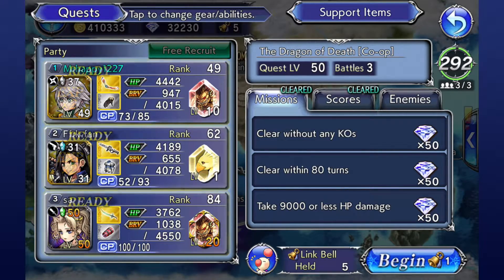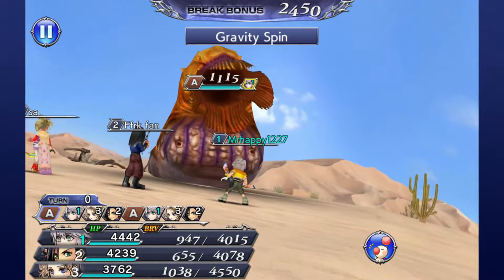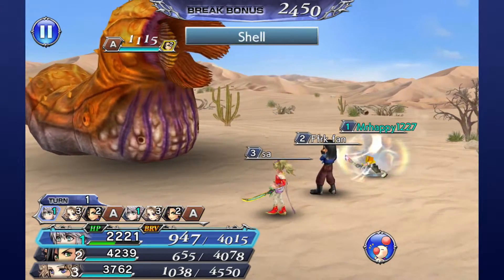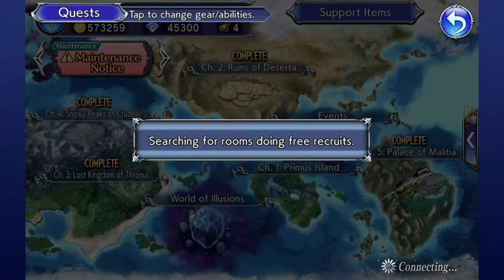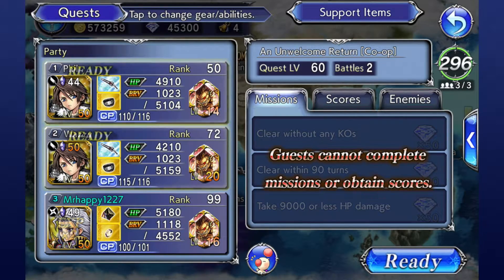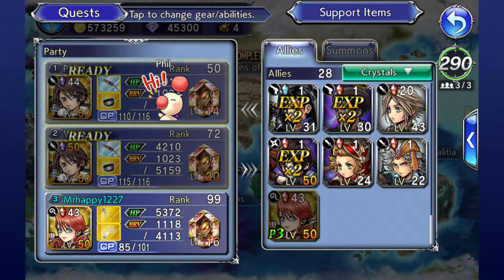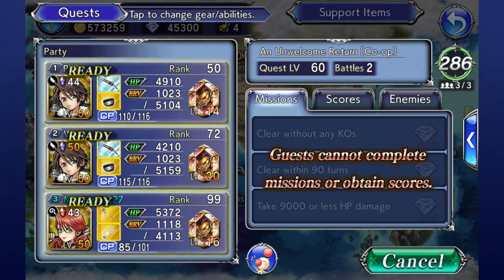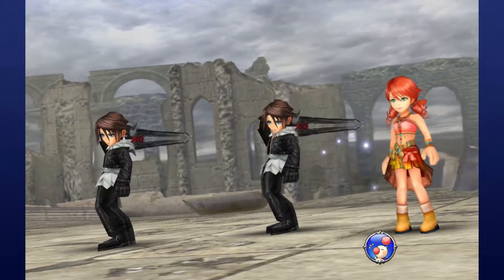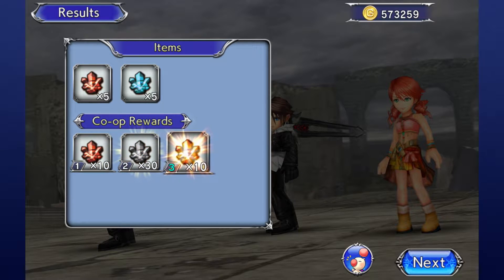Once two other players join and ready up, you can begin a quest. Keep in mind that hosting a co-op match costs you one link bell, a resource you are given five of per day. More can be purchased per day with gems, but this is highly discouraged due to the way that playing as a guest actually works. If you select guest, you are thrown into a random host's room that has enabled free crew — participating as a guest will not cost you any link bells. This allows you to freely farm co-op quests as long as you are willing to be a guest. Note: there are missions regularly made available when new co-op quests drop, so if you're reaching for those score quests, playing as a guest is something you'll probably be doing a lot. Also, in order to earn credit for the score and mission bonuses for that individual multiplayer quest, you must be the host, so at some point you'll want to get this done using your own bells.